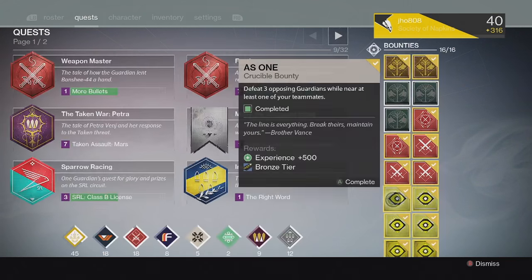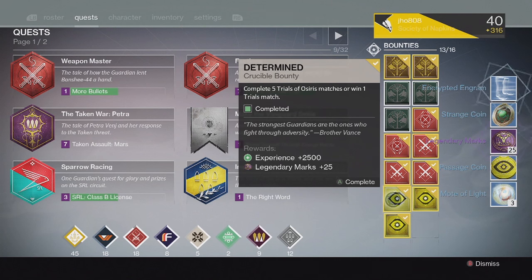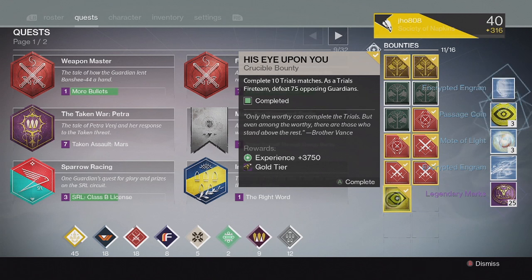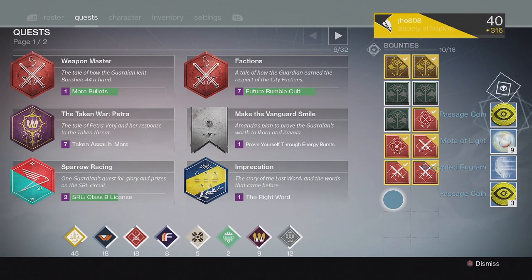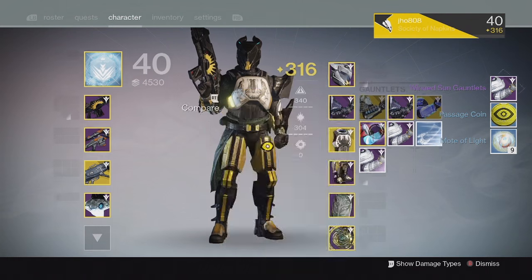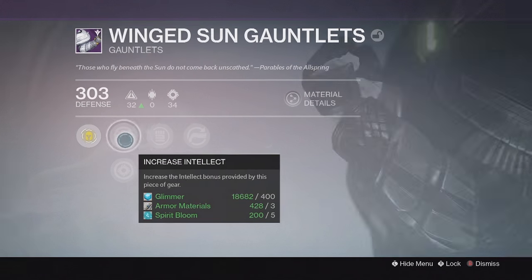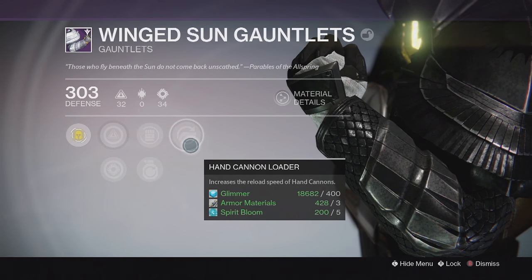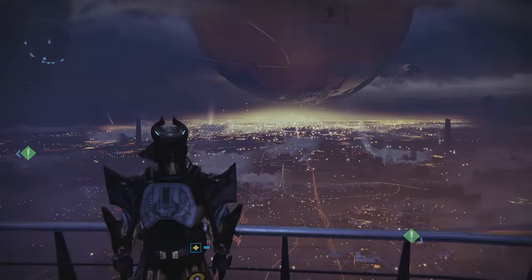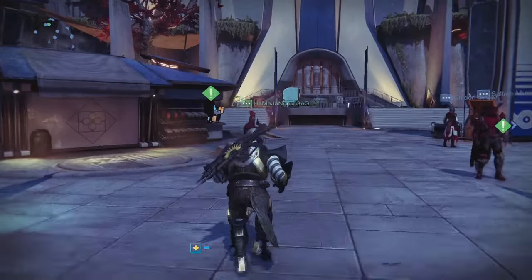For my last set of Bounties for that week, we ended up getting more Passage Coins, Motes of Light, and Legendary Marks. For the Silver tier, we ended up getting unlucky once again with no Exotic. For the Gold tier, we got another Armor Piece — the Gauntlets with Intellect, Strength, and Hand Cannon Reload on it. Not the greatest, since Strength isn't really ideal on Titan — Intellect and Discipline would have been a lot better. But still, I'd rather get Armor Pieces than Artifacts or Weapons we already have.